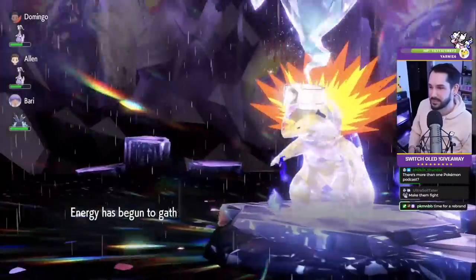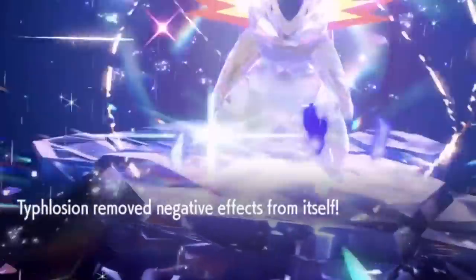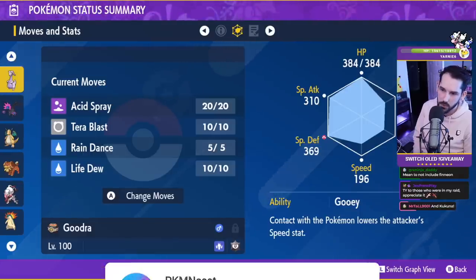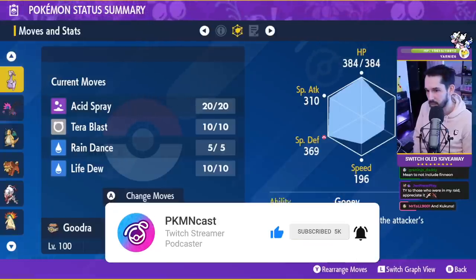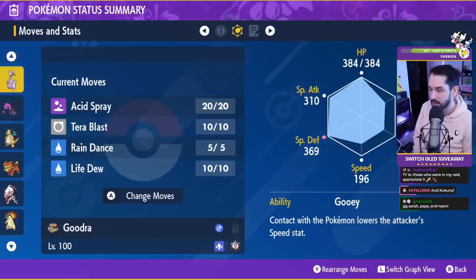Acid Spray is the most important move — you want to get him to negative six. He will reset his stats once during his shield phase, so prioritize Acid Spray again after that, because you always want him at negative six. That's your main goal as a Goodra player. Life Dew means you don't have to use Heal Cheer, but pay attention to healing. Make sure no one dies — it's okay to stop one turn to make sure your team doesn't die.